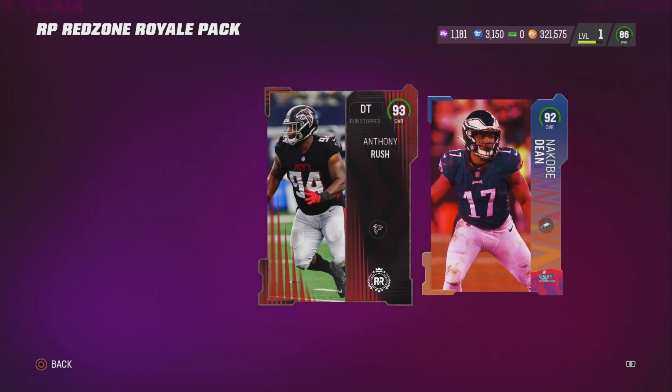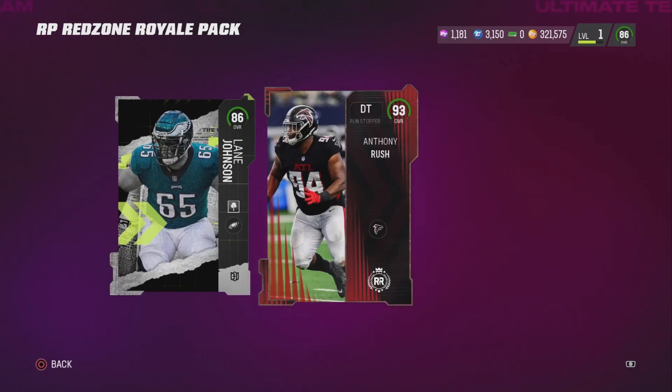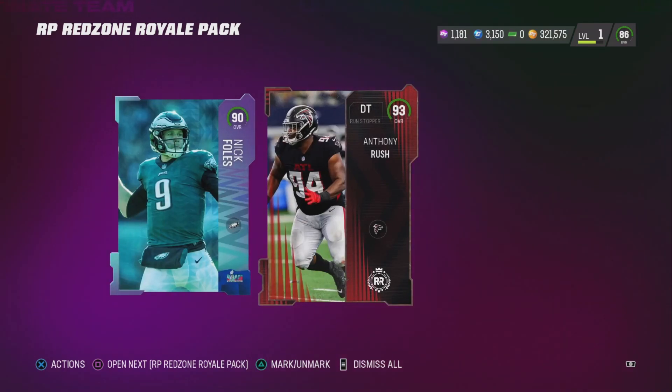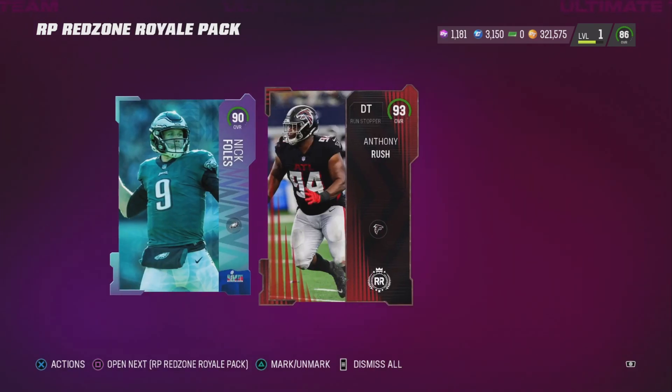We got Kobe Dean — that's a fire pick! He's only a 92 but that's fire for me because he's my boy, he's rated to start linebacker for the Eagles next year. Anthony Rush — only two players in a pack but okay. Jalen Thompson's solid. Lane Johnson at 86 was already fire, then I see another Anthony Rush — get away from me, bro! Nick Foles, the goat himself! I got three Anthony Rush now and I can't play all of them at the same time.